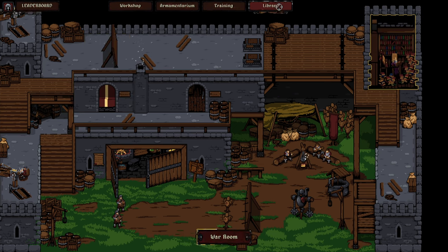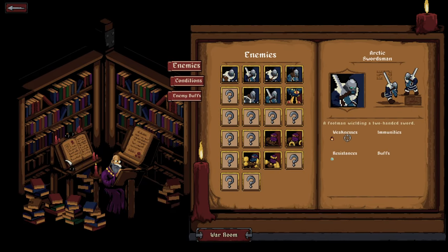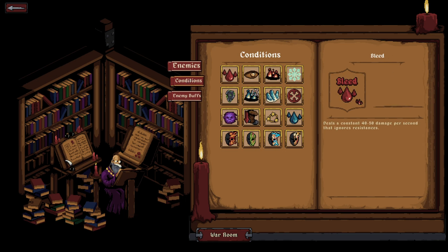Each enemy comes with a certain set of weaknesses, resistances, and even immunities, and all of the status conditions in the game vary in effectiveness against different enemies. Conditions include bleed, burning, chilling, blinding, corroding, fear, burning, complete freezing, poisoning, and dazing — so you can find your own mix of how to deal with different enemy types.